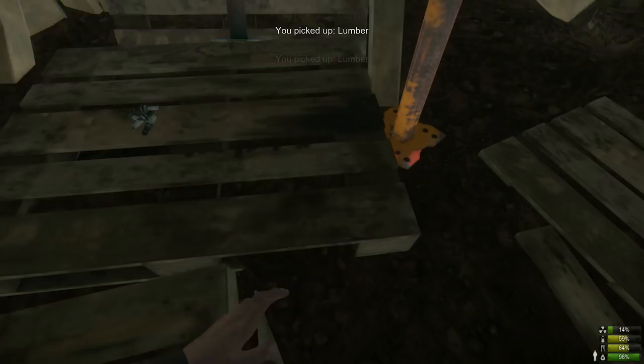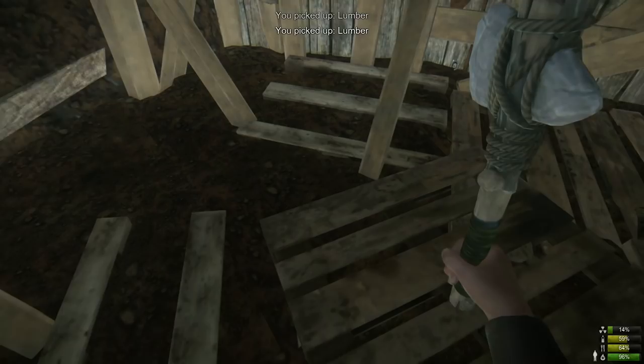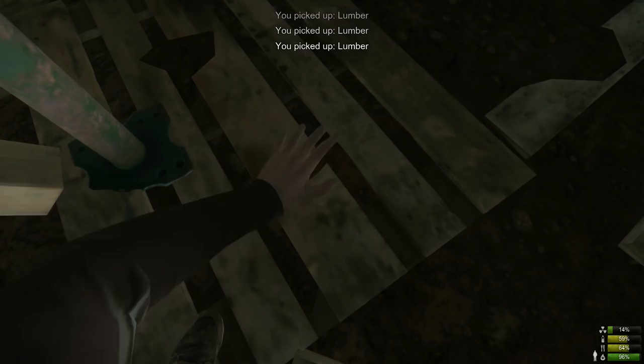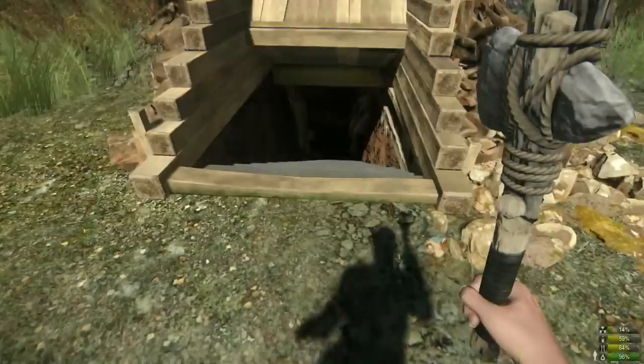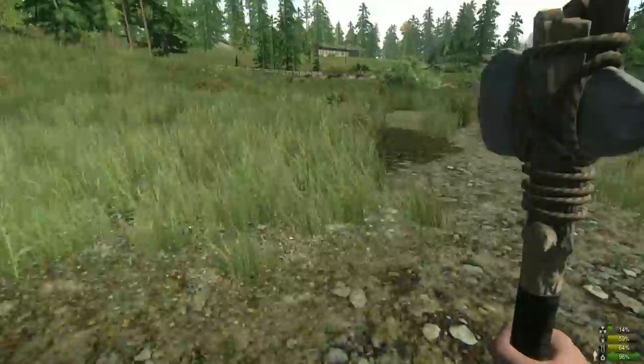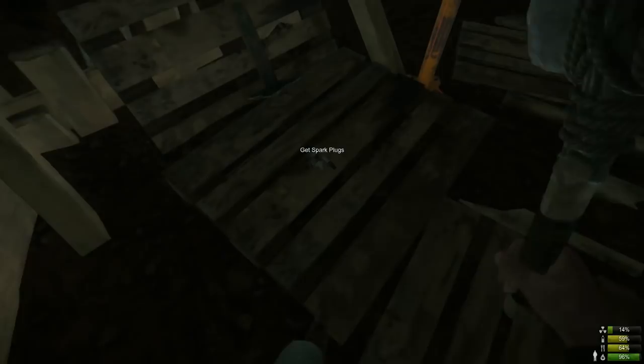Lumber is used for base building, so pick it up whenever you can. If a spider pops out while searching lumber piles, just run away — the spider will explode and won't follow you forever. They especially love popping out around lumber items. Run away and make sure you're quite far from the spider because its blast radius is significant. One stack of 64 lumber only weighs 2 kilograms out of your 40kg carry capacity, and it will help a lot when you start building a base.